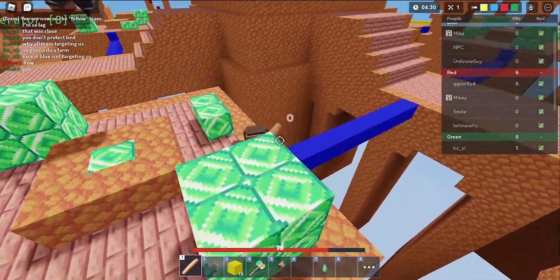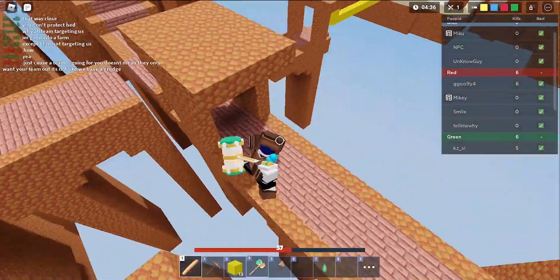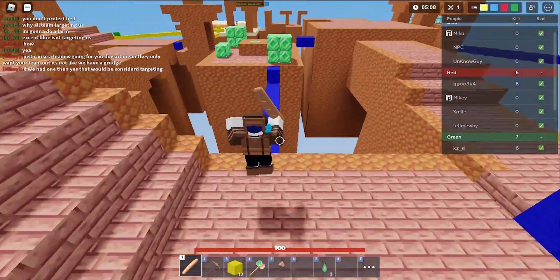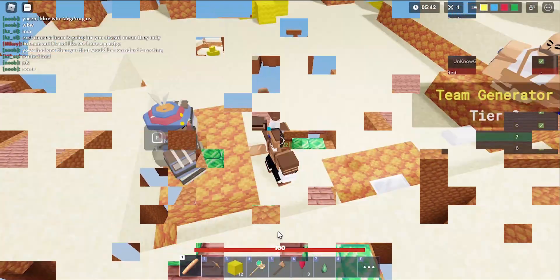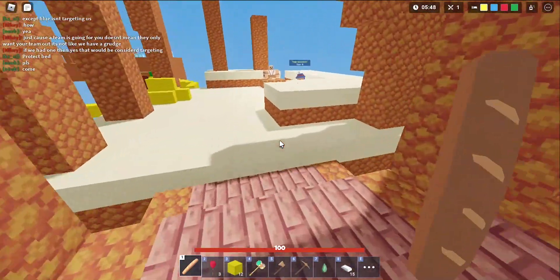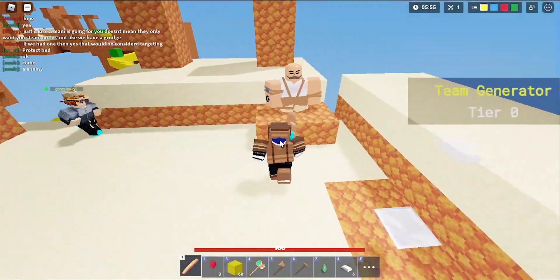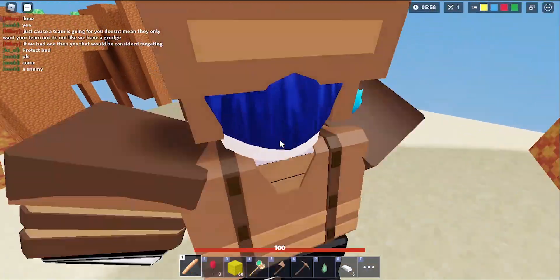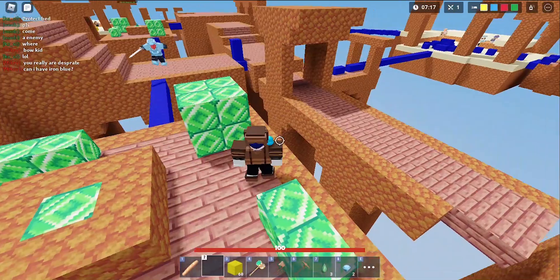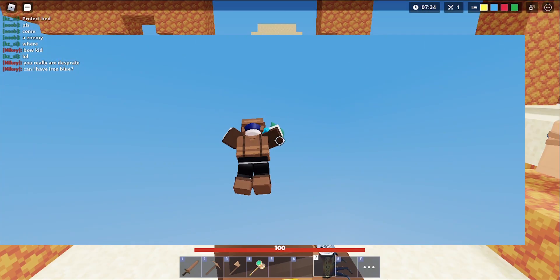I didn't knock you off — that is super duper bad. I'm running away. I got three emeralds. I guess we could get ourselves a banoon. We already have the Jade hammer to get ourselves out of tight situations so we don't need pearls yet. Blue is kind of funneling us and we died.